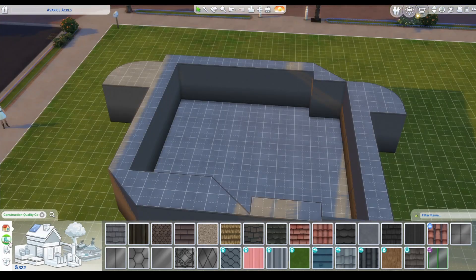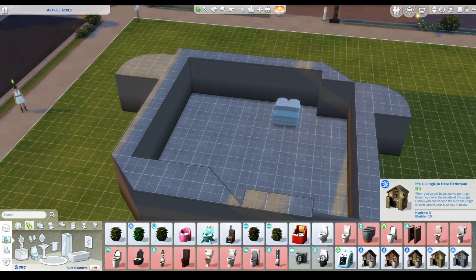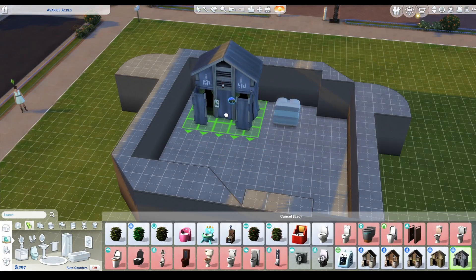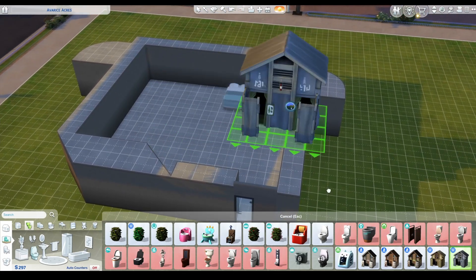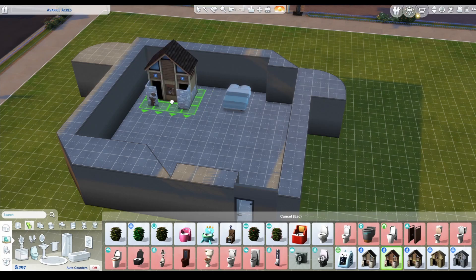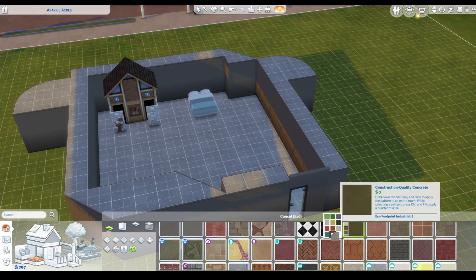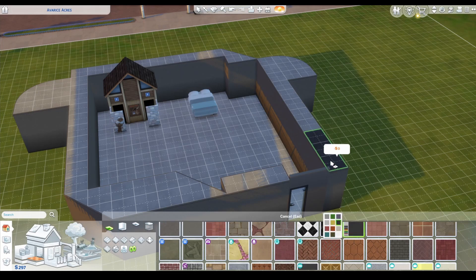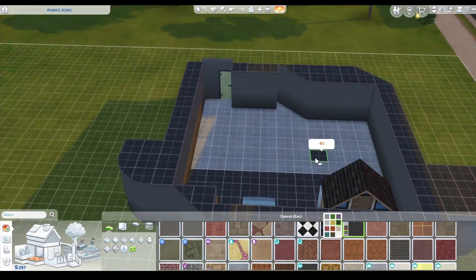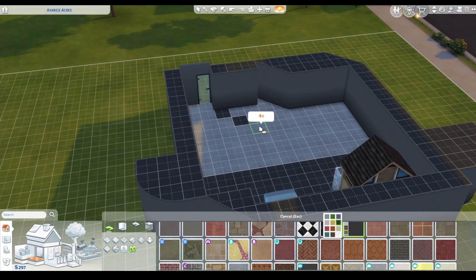Now let's see if we can do debug furnishings. I want to put one of these in here, but I don't know if you can shrink it down to make it fit the roof height. I'm going to do construction quality concrete in black on top of here. We'll do part of it in that, we'll do part of it in checkerboard.